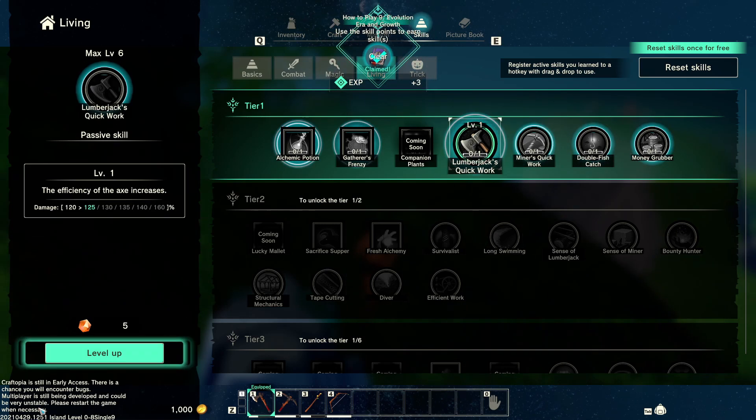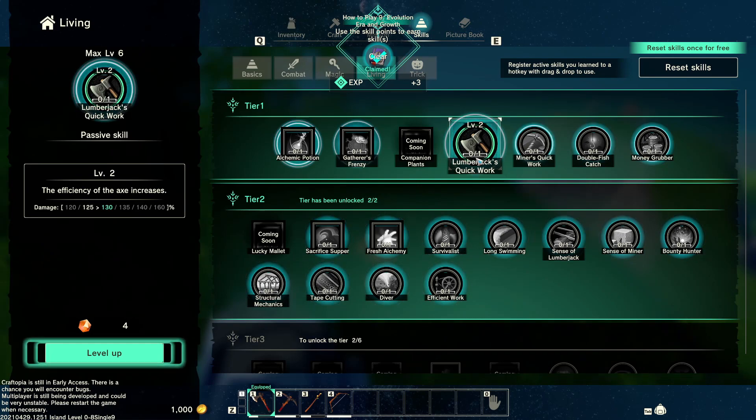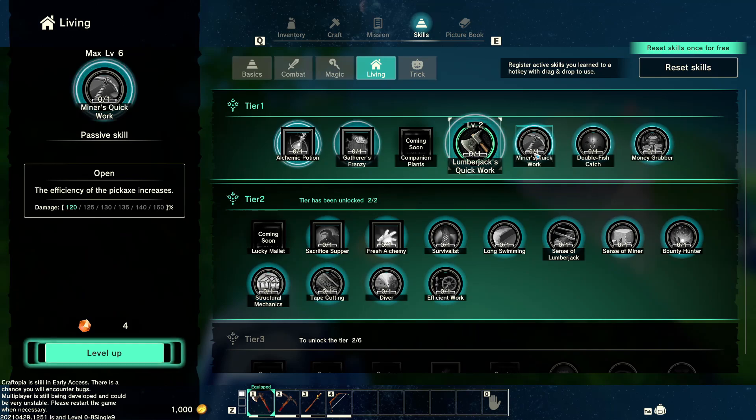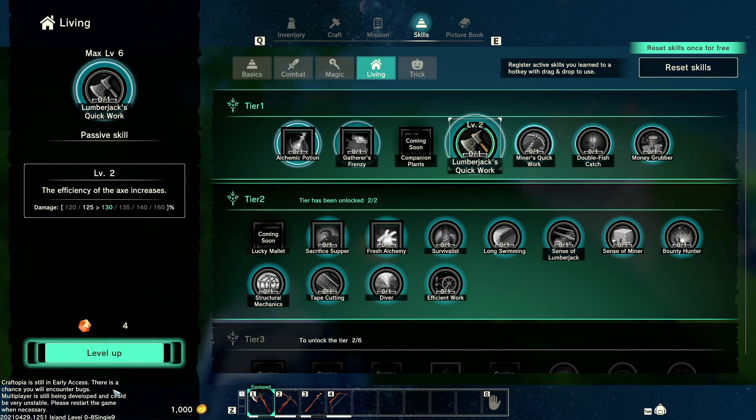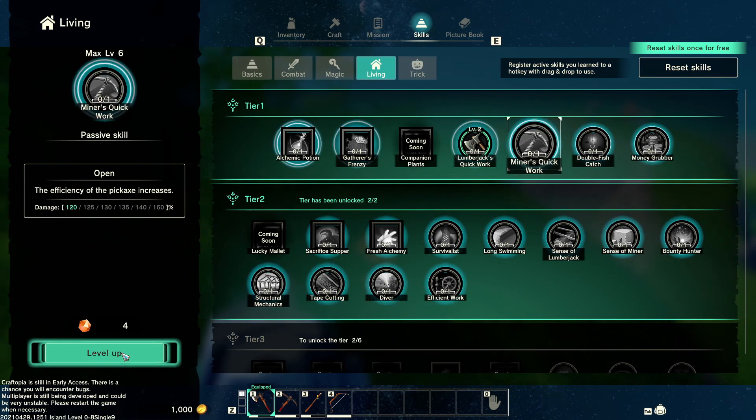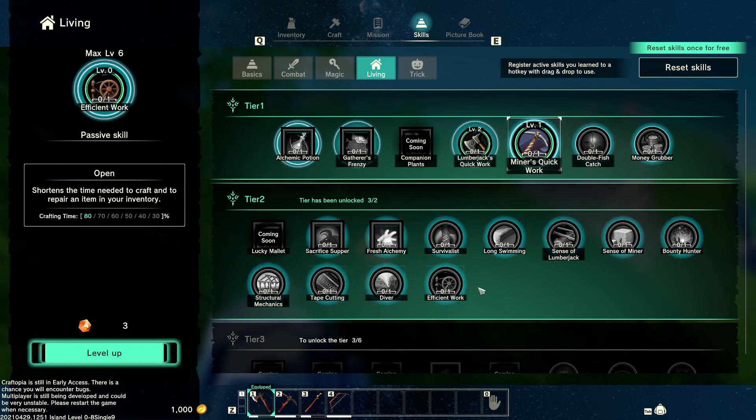There's 'Create a potion that slightly heals life' — that was pretty nice. Gather frenzy is okay, nothing great. 'Efficiency of the axe increases' — yep, I'm gonna level that up. I like how it shows zero out of one but can be leveled up to maybe five or six. Same thing with the miner. Let me see — survivalist, long swimming, sense of a lumberjack which gives a chance to obtain additional wood. I'll reset for free this once. One of the biggest things I care about is definitely pickaxe proficiency, so I'm going to grab that.